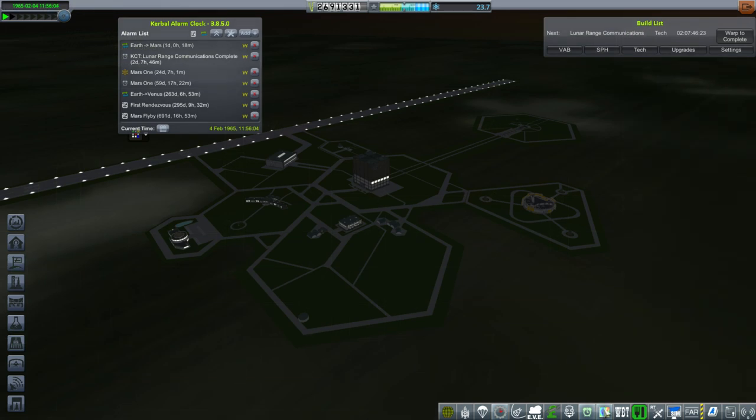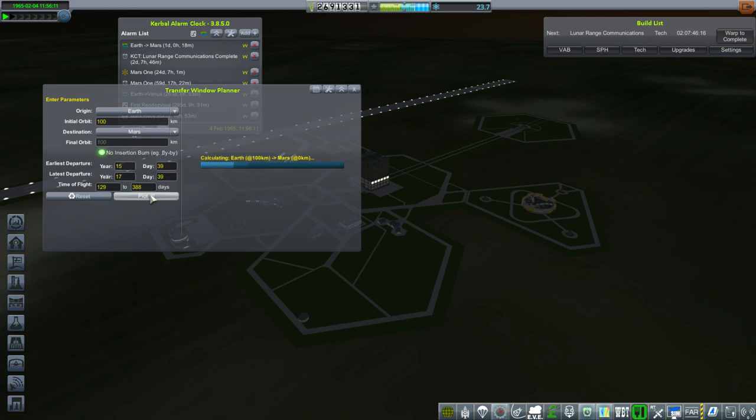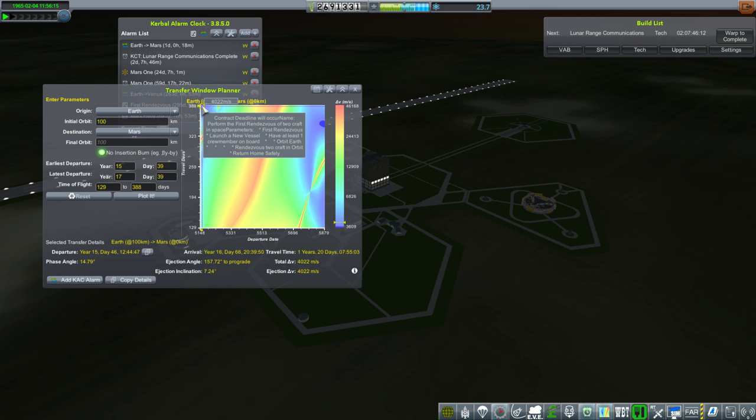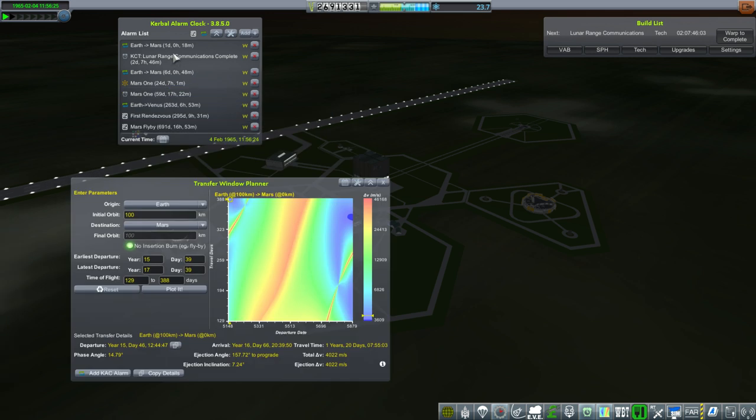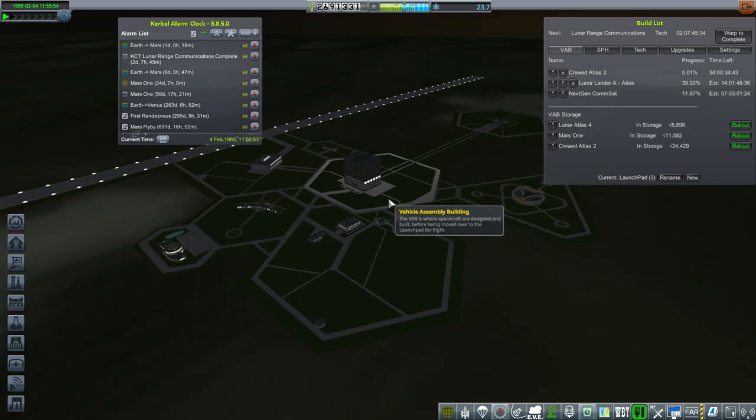I've finally added Transfer Window Planner and checked what it says about a trip to Mars with no insertion burn. It came up with 4022 m/s, which is certainly better than last time, but we'd have to leave almost immediately - there's a one day 18 minute window right now. The next opportunity is two years away which is much better, but it depends on launching into the right trajectory, and I don't always do that. We do have a rocket ready to go.